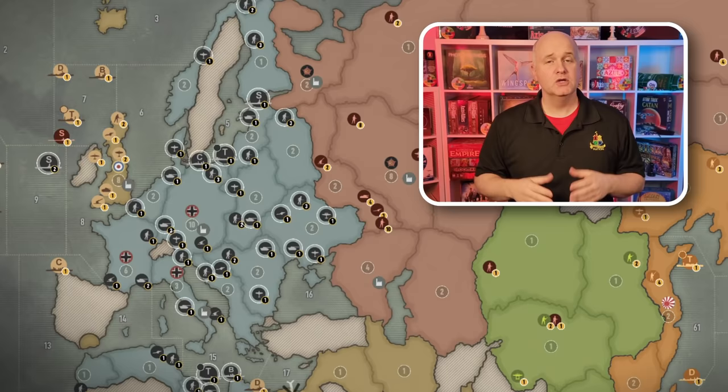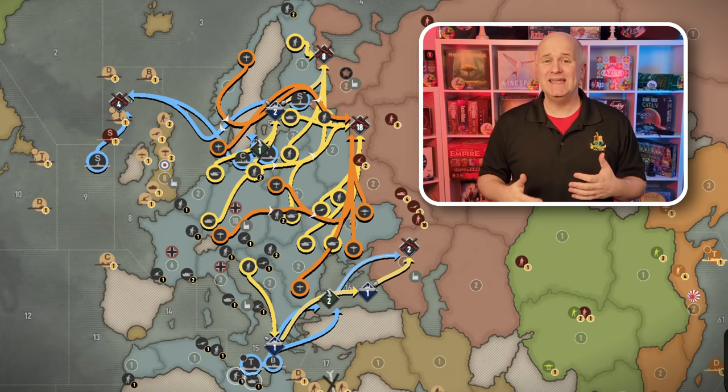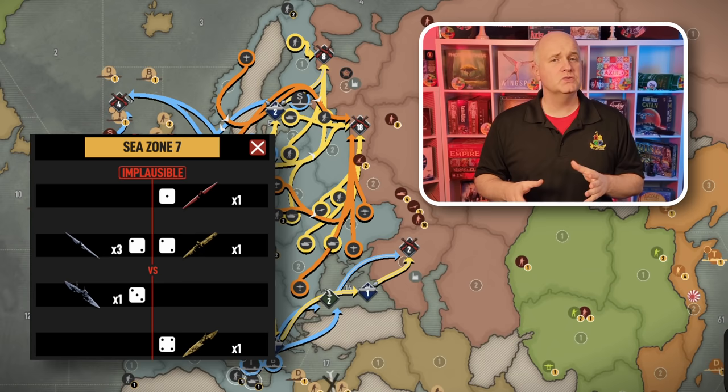What can Germany do? Germany can grab Caucasus with one or two guys using the Med fleet, and attack West Russia with everything — that's 18 units — giving them terrific odds of destroying nearly every Russian offensive unit. And no matter what happens in West Russia, there's no way the Russians are going to be in any position to challenge the medium-sized stack forming in Karelia.